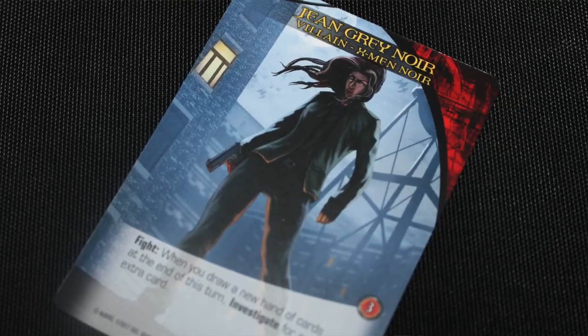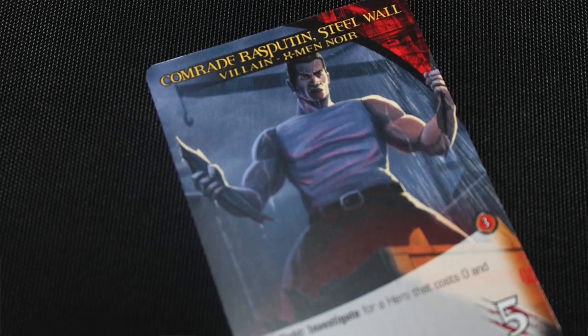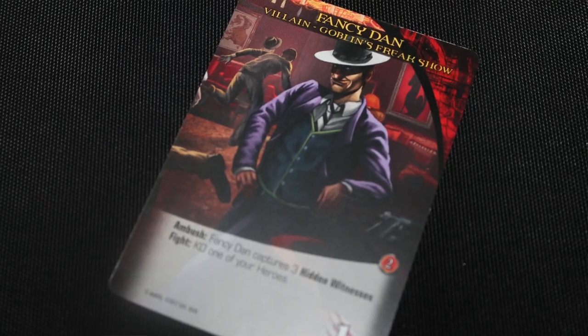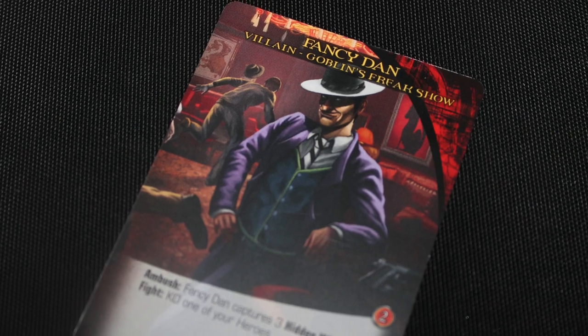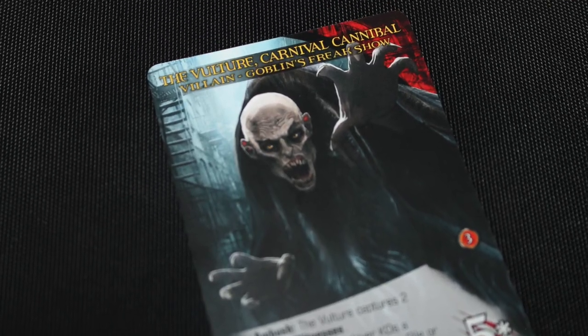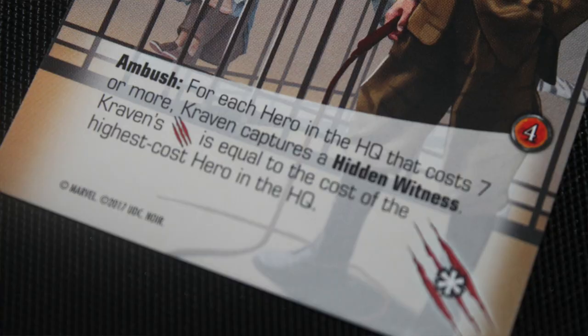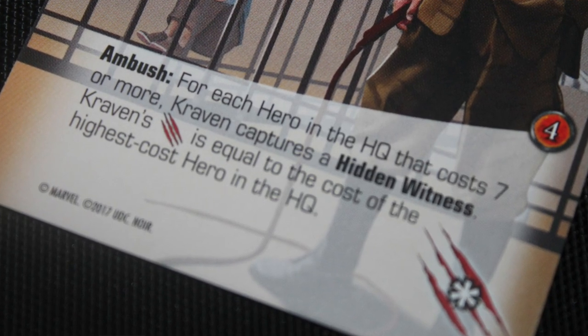For the bad guys, you have the X-Men Noir — the evil X-Men in this universe. You also have Goblin's Freak Show, which features some really kooky evil people. There's one of them, Craven — his attack, what you have to take him down with, is equal to the highest cost card in the HQ, which is pretty interesting.